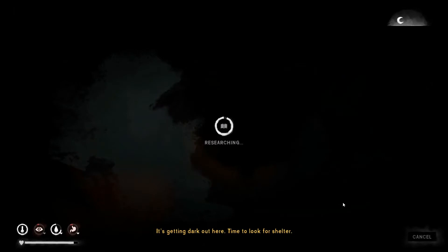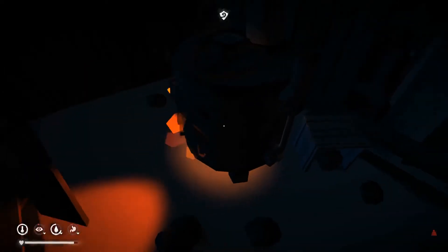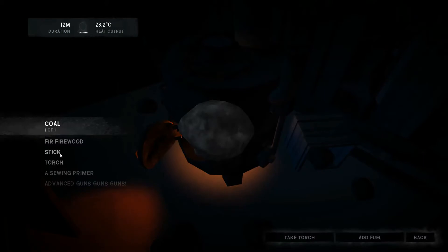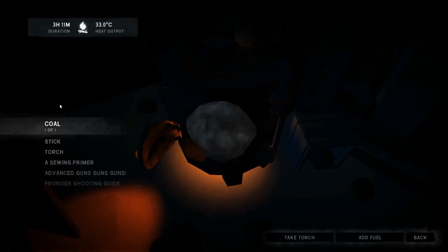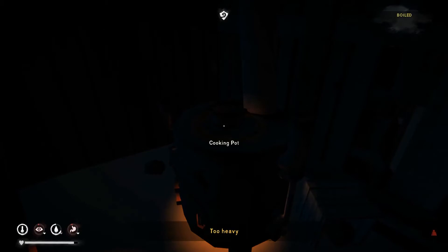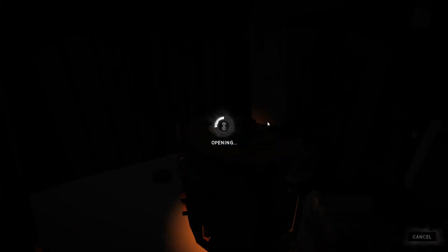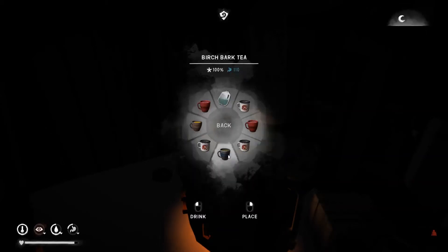Two more hours of research — it's getting dark out here, time to look for shelter. I'll add fuel, add a stick, and more fuel. Three hours on the fire — actually four hours fifteen minutes. The temperature goes up really well. Now I'm getting very tired. I need to eat something — let's eat the dog food. And drink some herbal tea.